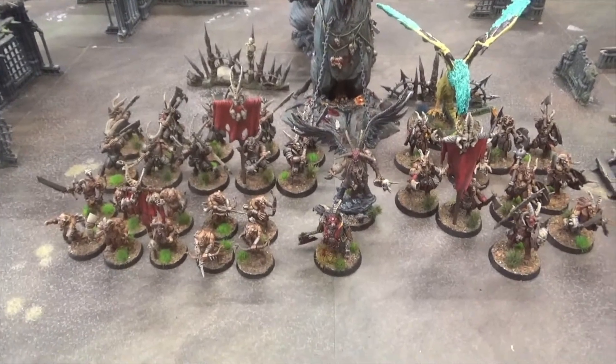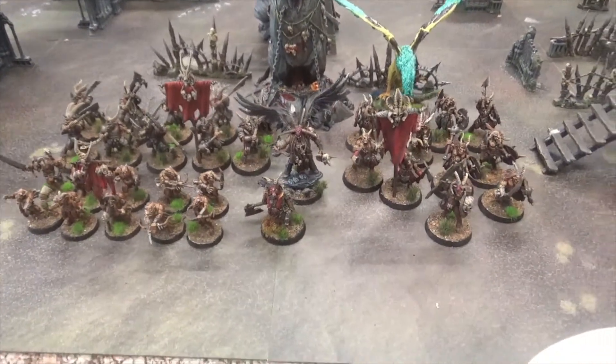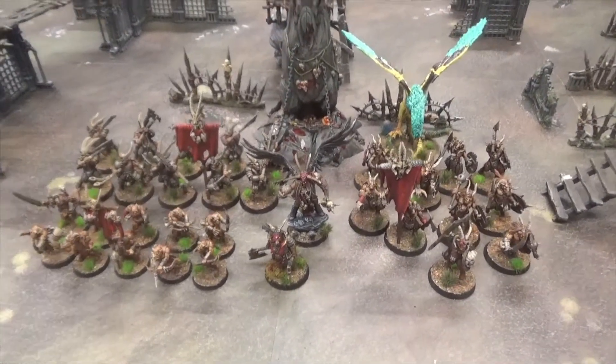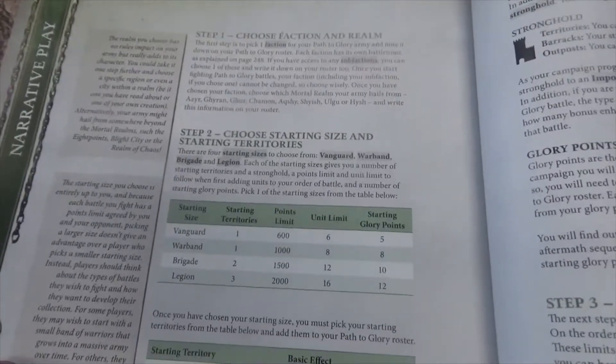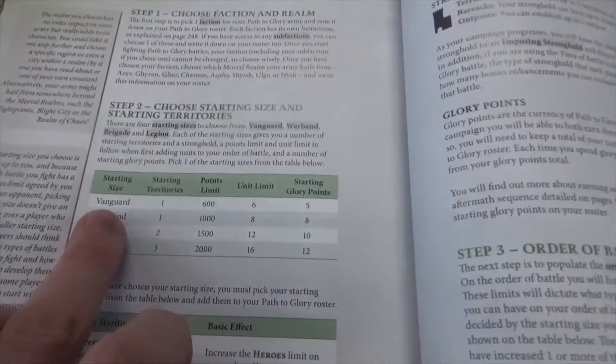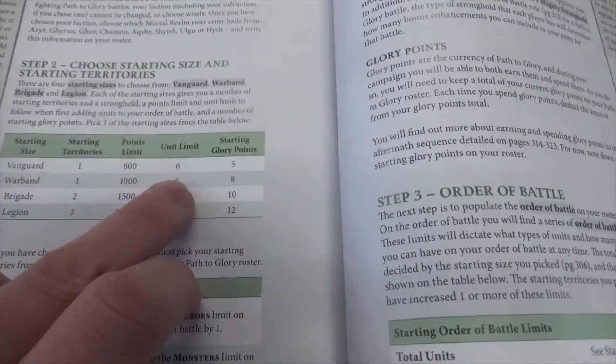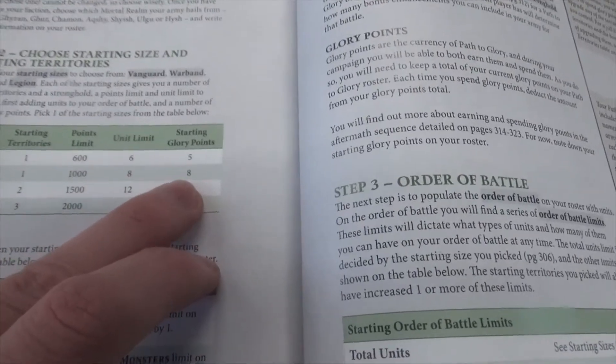I'm going to run you through what I've got, what I've brought, what I've chosen, and just how to get started with the Path to Glory roster. With Path to Glory, firstly you would choose your faction and what realm they're from. I've chosen Beasts of Chaos and they are going to be from Ghur, just because it's the Realm of Beasts. Then choose your starting size and territories. We are starting at the very basic, which is the Vanguard: one territory, 600 point limit, maximum of six units, and five glory points.